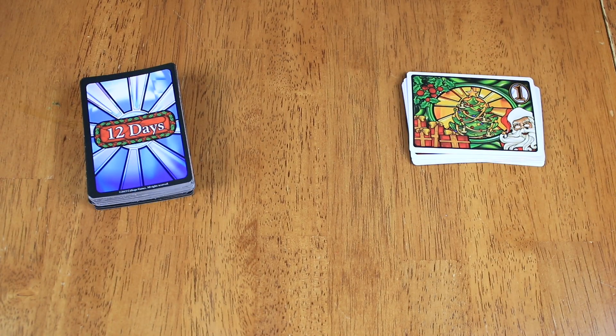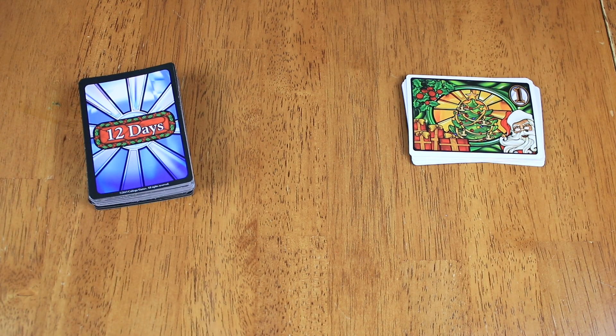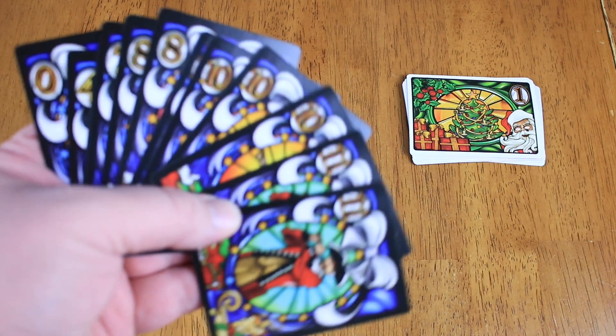Let me give you a quick overview of what it looks like on the table. Here's our setup for 12 Days. Quite simply, we've got two stacks of cards here. We've got one which are the 12 Days of Christmas — that's how many rounds are going to be in the game. And we've got over here all the gifts of the 12 Days of Christmas. Everyone's going to get dealt out a hand of 12 cards.